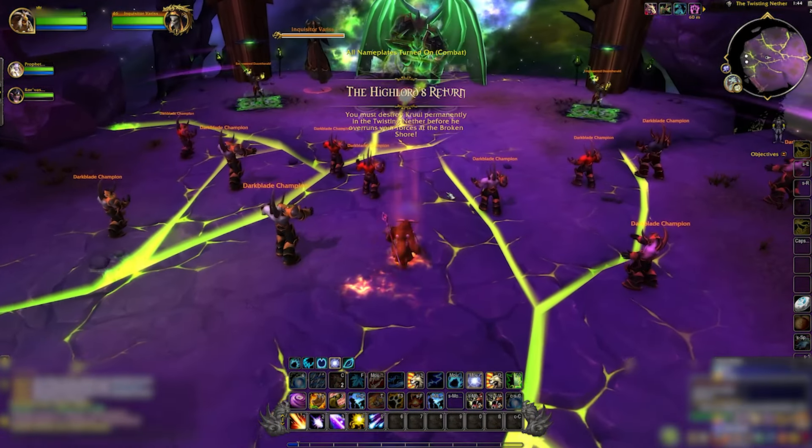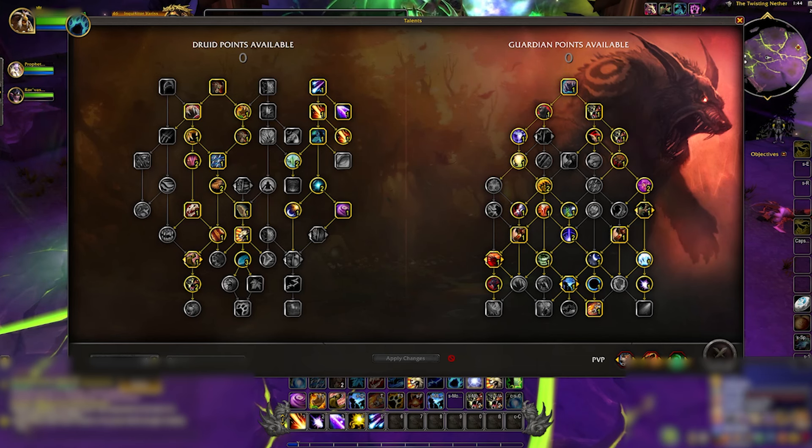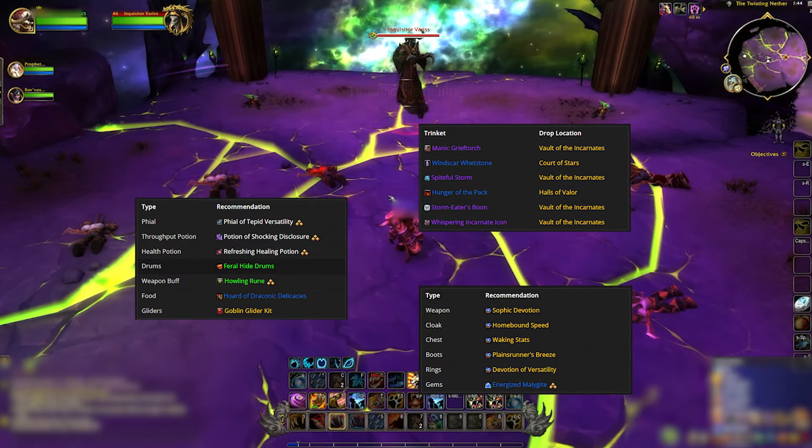First up, let's talk talents. You can see the build I use below, and I've also put it in the video description. Remember, in the Mage Tower, everyone's gear level is set to 120. If you like using consumables to give you an edge, I've listed the best ones to use.